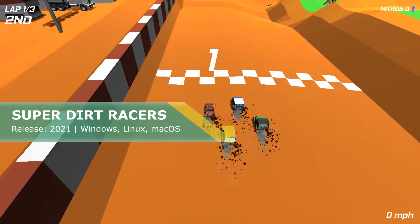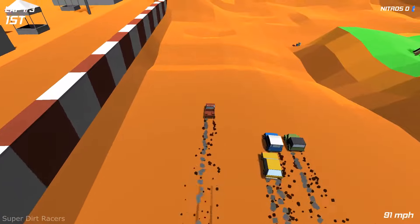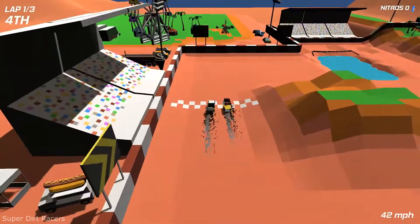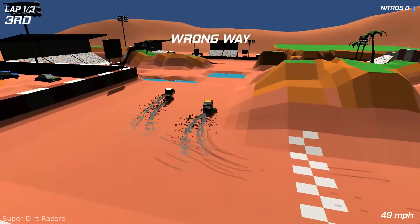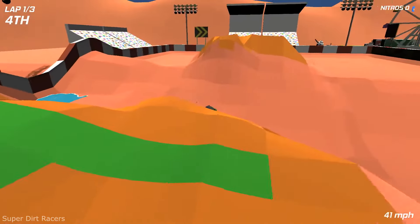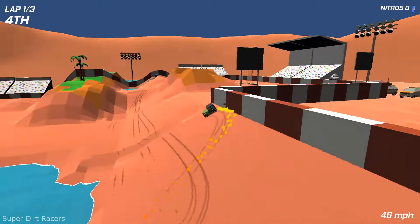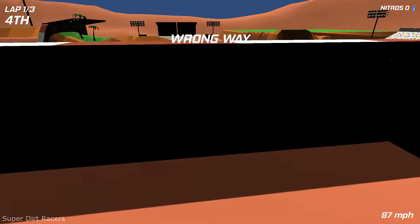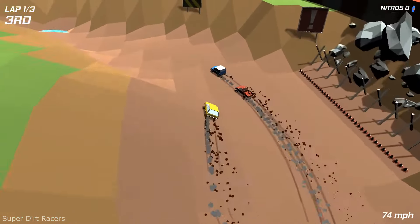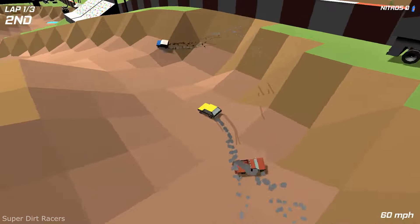Super Dirt Racers has you racing across a low poly landscape over bumps, dips and water. You can choose one out of four cars and they feel different enough to keep your interest in trying them all on all the tracks. The key is to pick up Nitro if you can and use it wisely to get ahead and win all three races. The game looks really cute and was in early access almost three years ago and still is. The only thing that changed is they added a paid DLC featuring more game modes, vehicles, tracks and in-game achievements, plus a few other extra things — like carrots.